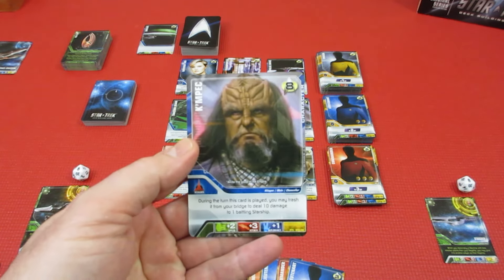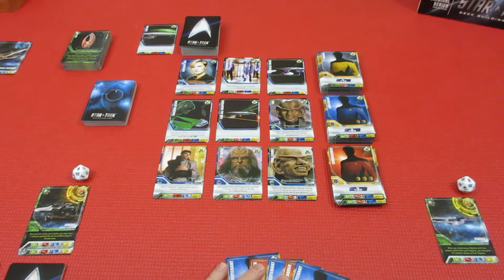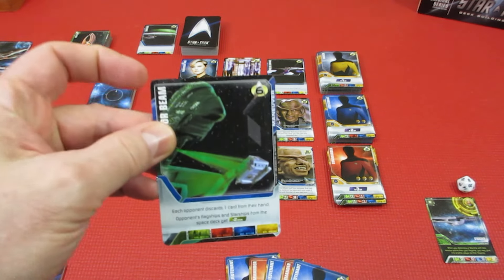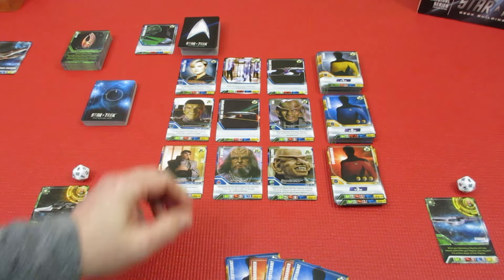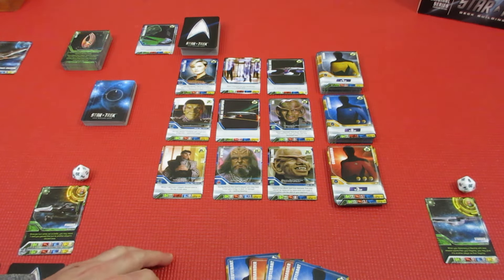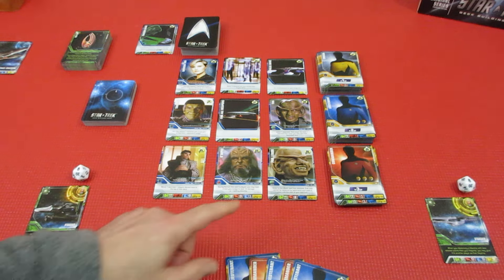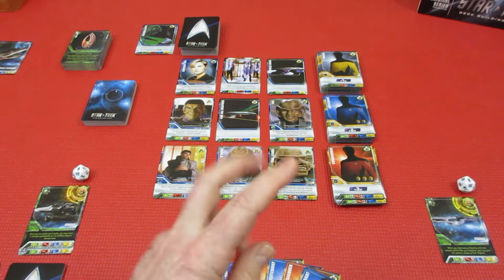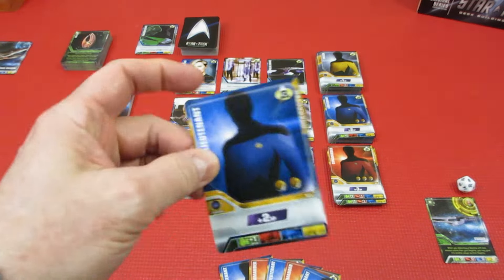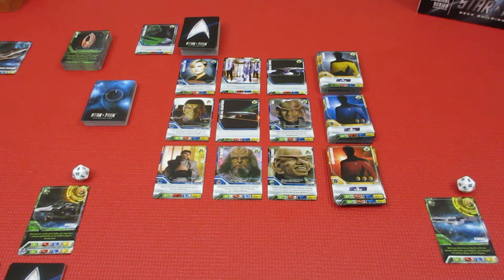Another 8 left over. We can do a 4 but we've got no 4's — we do have searches though. We're going to dump the tractor beam for one search. We're getting some very high level characters. We're going to get rid of the 9 as well. We have 4 left — let's go ahead and get one more Lieutenant. We're just ramping up the characters. That cost us 3. We've got one recruit left, can't do anything with it. That's the end of the turn.